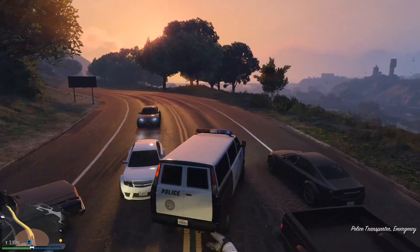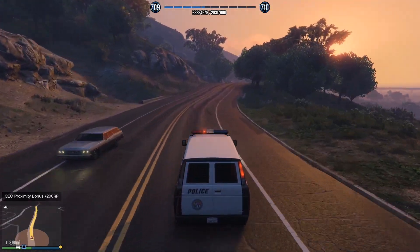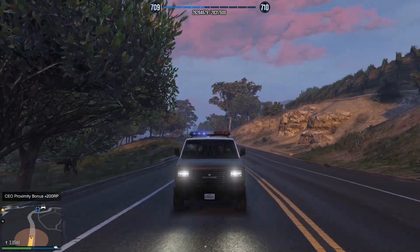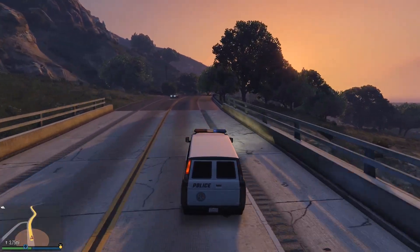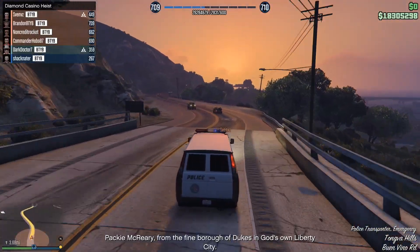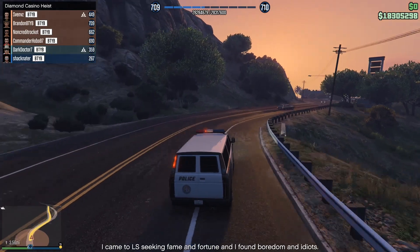Paki will now be available as a gunman for all of your casino heisting shenanigans. Just to quickly recap: pay attention to that minimap as you go about your heist setup missions. This can appear in any number of setups — ours came during the setup at the prison, but I have spoken to other people who have also seen it while stealing getaway cars and while gathering intel on the casino itself. And don't blow up the police van, because then you'll miss out on the opportunity to recruit Paki for your casino heists.